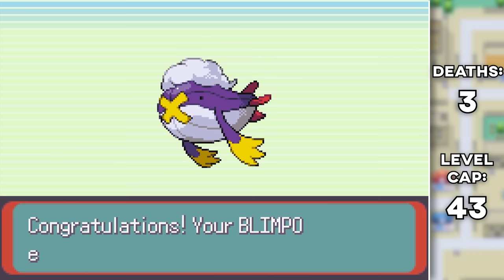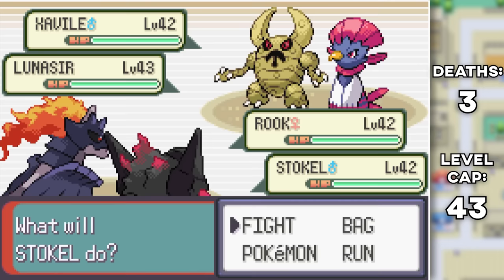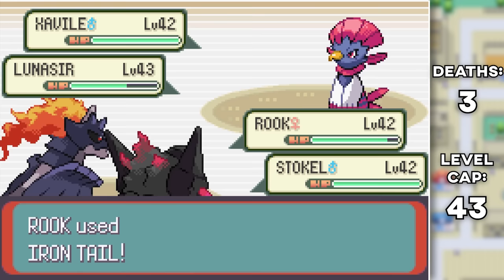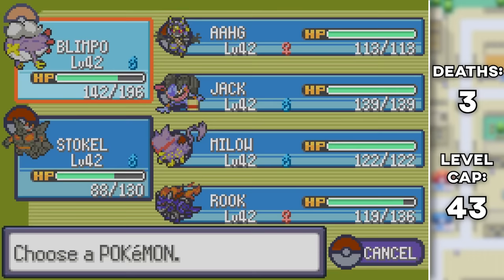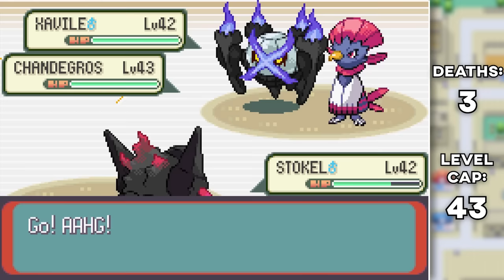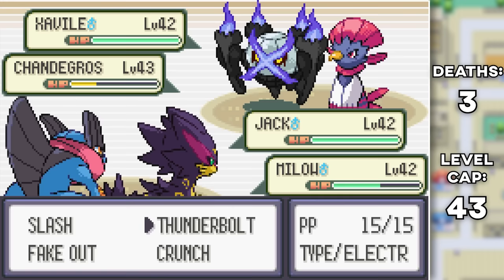With some evolutions done — Zephyr into Scravenunt and Blimpo into Driflord — once we finally head on over to Tate and Liza, they have Xavile and Lunasir as their Pokemon. They bring out a Soulcross so I swap to Blimpo and hit two Shadow Punches with Stokel on Soulcross, then take it out with Water Pulse from Blimpo. They then bring out Shandagross — and I know a bunch of you are going to love this Pokemon. I swap out Blimpo for Ah. Both my Pokemon get hit pretty hard so I swap both out for Jack and Milo. Both get confused and Jack doesn't hit the Surf, but the turn after I do hit Surf and take both of them out to win my seventh gym badge.